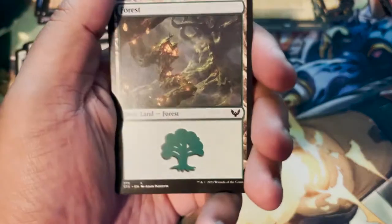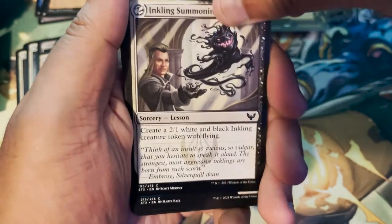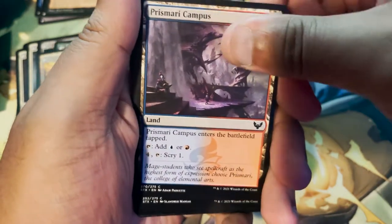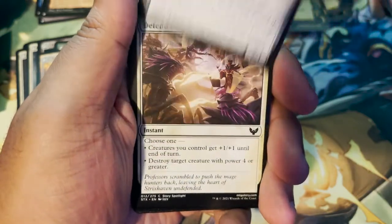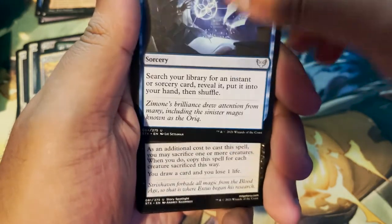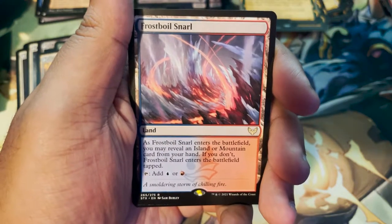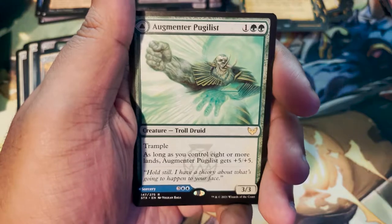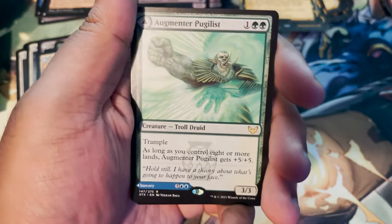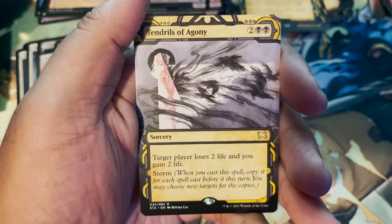Forest. Inkling Summoning. Prismari Pledgemage. Prismari Campus. Campus Guide. Defend the Campus. Solve the Equation. Plumb the Forbidden. Frostboil Stomp. Augmentor Pugilist — as long as you control eight or more lands, Augmentor Pugilist gets plus five, plus five. Tendrils of Agony as our Mystical Archive card. And Professor's Warning foil this time.